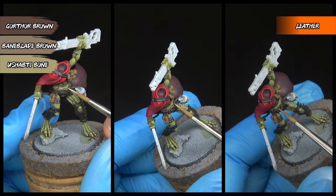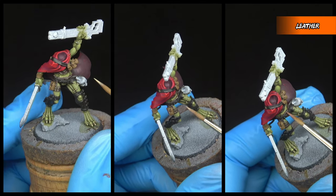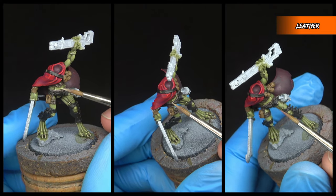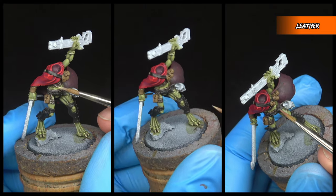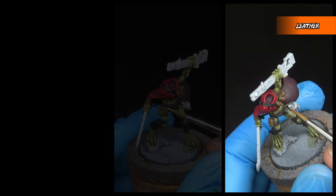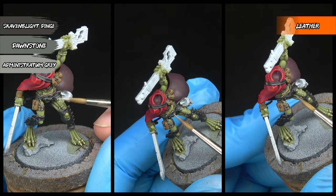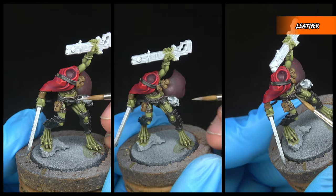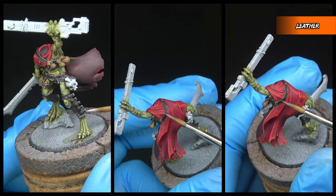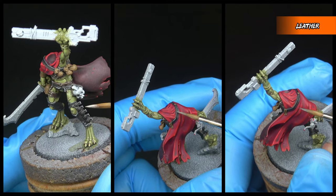All three areas of leather are now going to get three highlights, which are going to be different depending on the colour of the leather. The Rhinox Hide leather receives a highlight first of Gorthal Brown, then a smaller highlight of Baneblade Brown, and finishing with a dot of White Scar on the very sharpest points. The black leather receives an edge highlight of Scavenblight Dinge, then Dawnstone, and finishing with a dot of Administratum Grey. With all the leather, if you aren't happy with how sharp the line has come out, you can just go back in with the base colour and neaten it up.